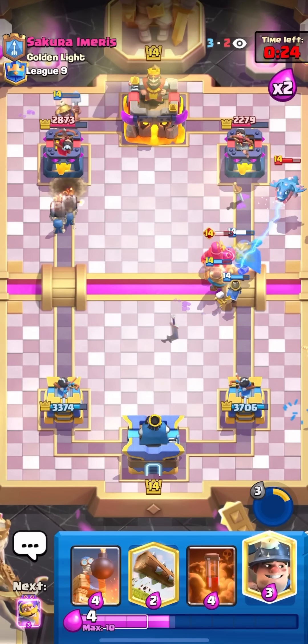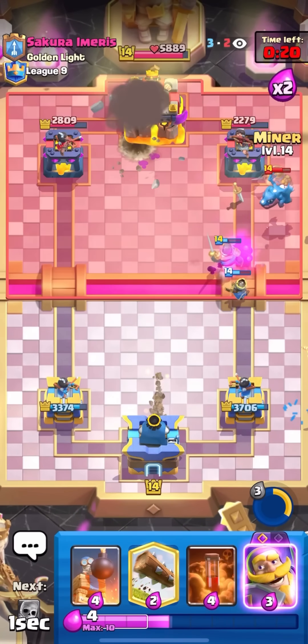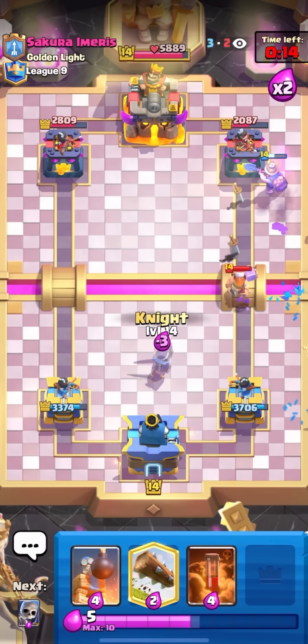Wall breakers on the left — I need to keep pressuring. Oh nice — wait, that evolved knight is getting destroyed! Look at that — Little Prince is so good. I'm gonna miner here to tank for it. Nice — he has to defend it again. He had to waste the lumberjack — how much elixir did he have to spend defending that? That was insane.